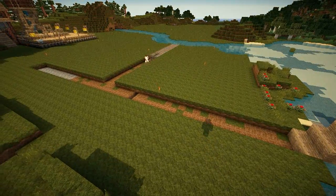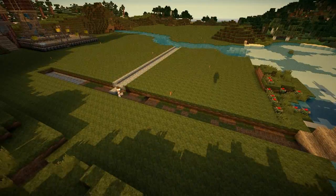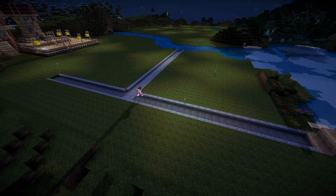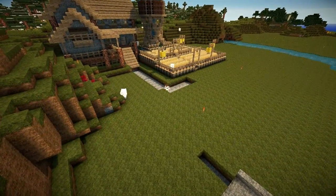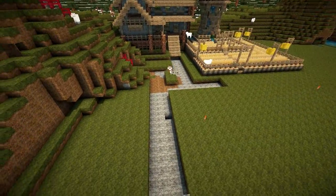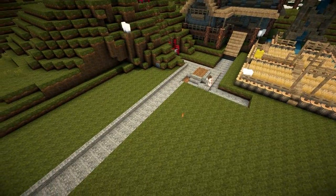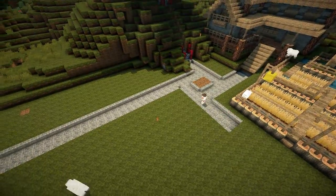But before we do that we've got to link things up. So what we've started here is a cobblestone road with half blocks and steps to link up the bridge to the city with the farmhouse and the windmill. What I've done with the road is half blocks in the middle and cobblestone steps at the side, which gives the illusion of the road being two bricks wide, but the steps add a little bit of irregularity which makes the road look a bit more interesting.